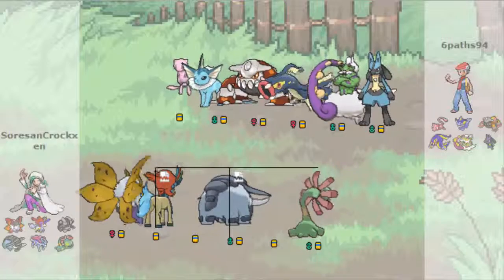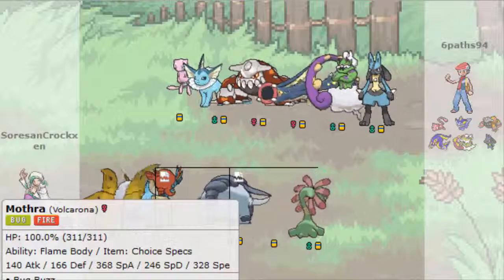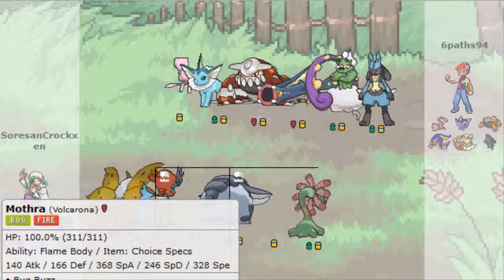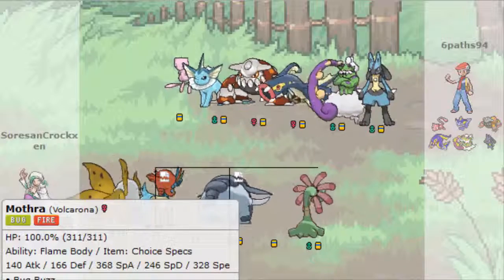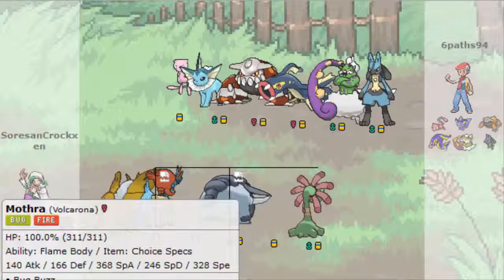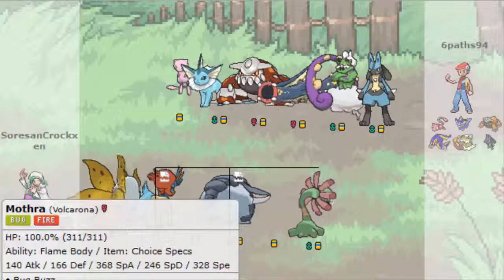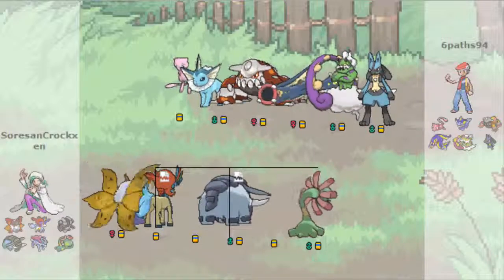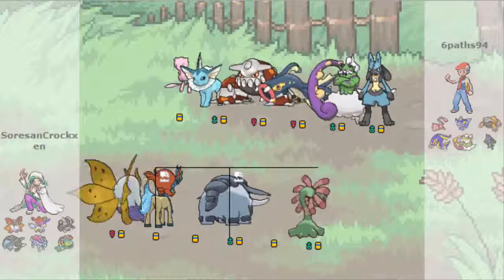Before we let him know, so you guys have an idea of what the sets are: we have Volcarona - Choice Specs, Timid Nature, Bug Buzz, Fire Blast, Hidden Power Ground, Giga Drain. The reason I brought this set is Bug Buzz hits a lot of the mons I saw, Fire Blast has a lot of damage, Hidden Power Ground is specifically for the Heatran, and Giga Drain helps me against the Vaporeon. Volcarona is definitely a win condition here - it takes care of four of the five mons. I do outspeed everything except Tornadus, and if he brings a specially defensive or Assault Vest Electivire, I can't touch that.